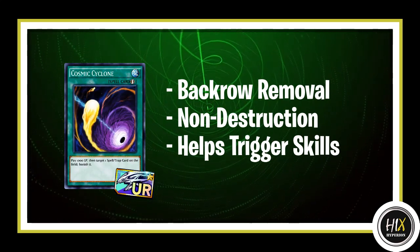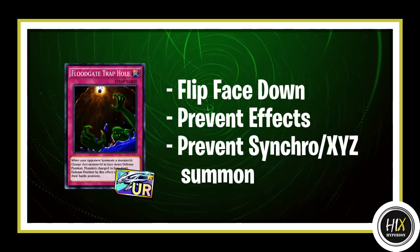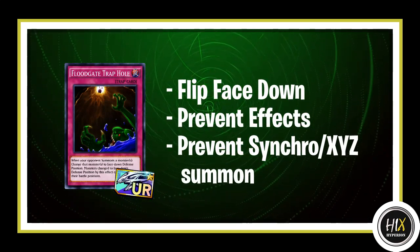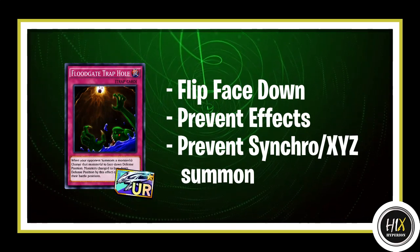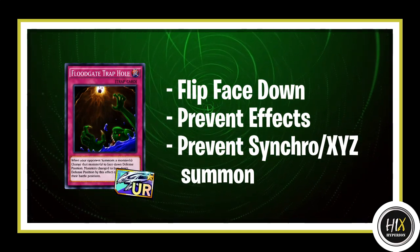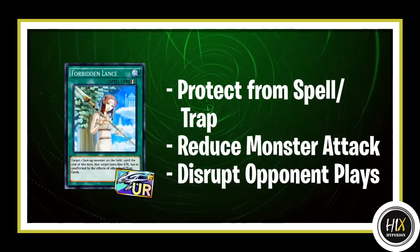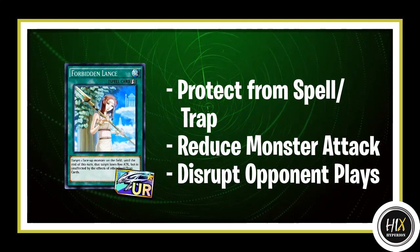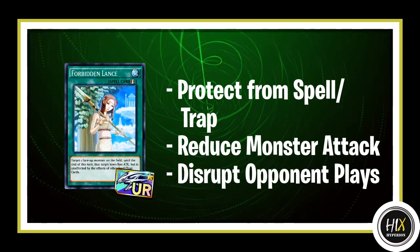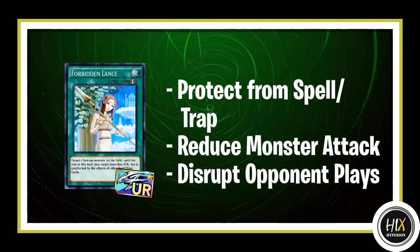The 1000 life point cost could also help you trigger your skills. Then we have Floodgate Trap Hole as my second recommendation — it could prevent your opponent from activating effects, XYZ summoning, synchro summoning, and basically stop them from playing altogether. Then we have Forbidden Lance, which is a very versatile card. It can decrease an opponent's monster's attack, protect your own monster from back row, and disrupt your opponent's plays.